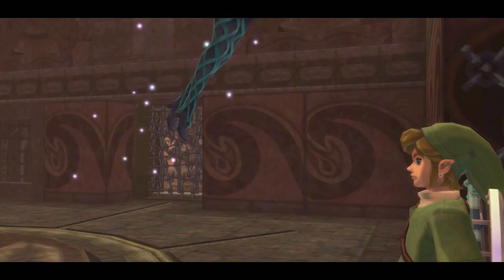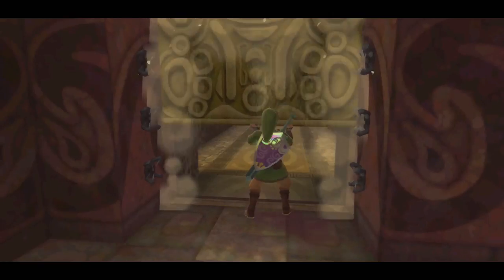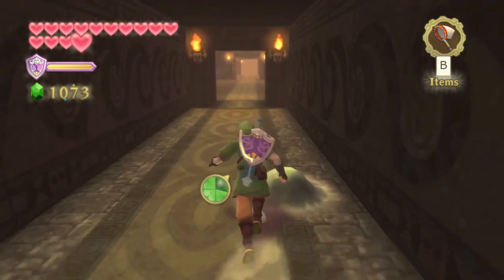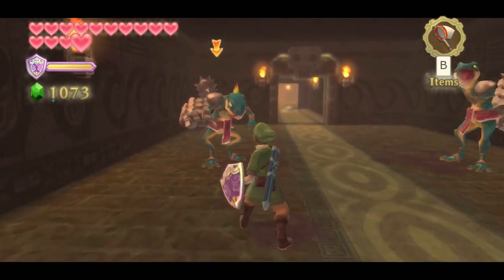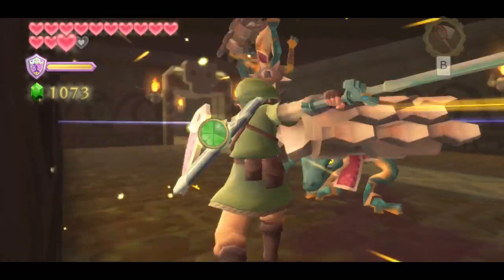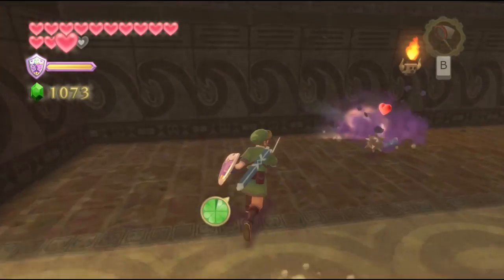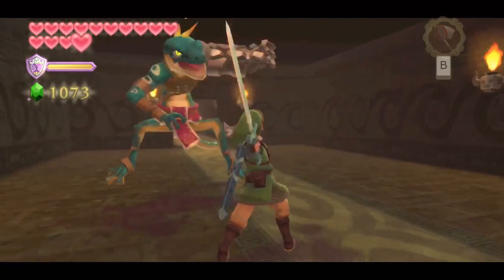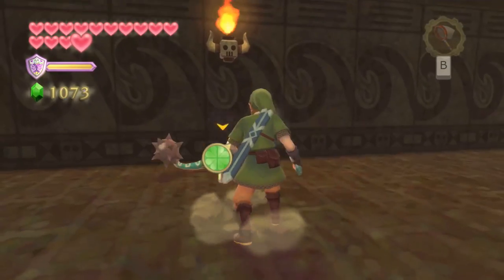The pirate stronghold, just like the Lanayru Mining Facility, uses timeshift stones to move things back to the past, allowing us to access different areas. Keep an eye out for things you can interact with, because you'll have to keep switching things between past and present. In the next room there are two Lozalfos at once — you don't have to face them at all, you can just run past because they don't go past the doorway. You can defeat them if you want, particularly for the Lozalfos tails. I enjoy fighting them because it's part of the experience.